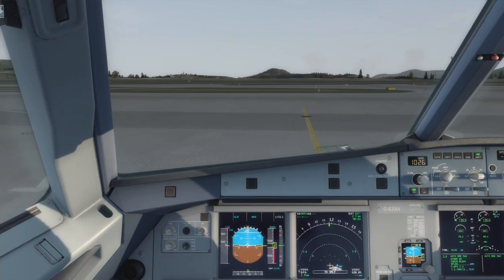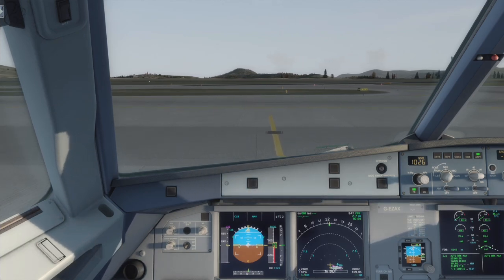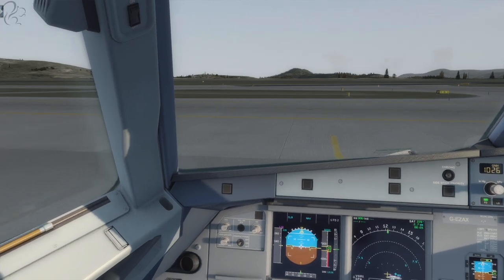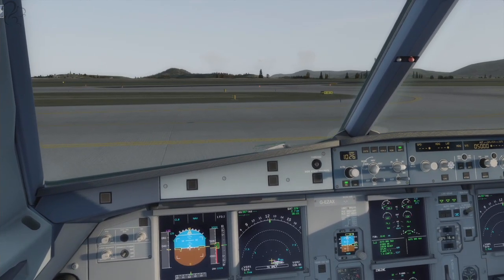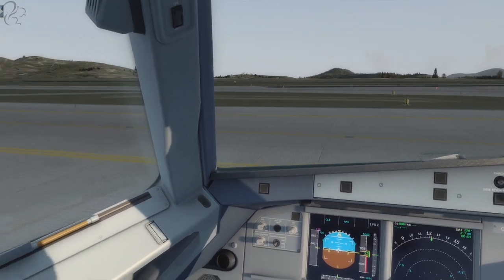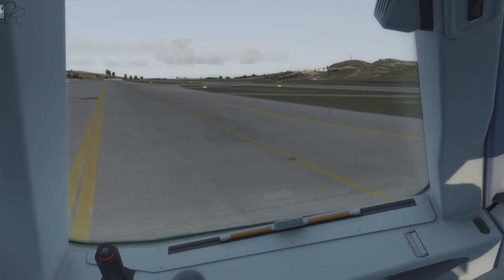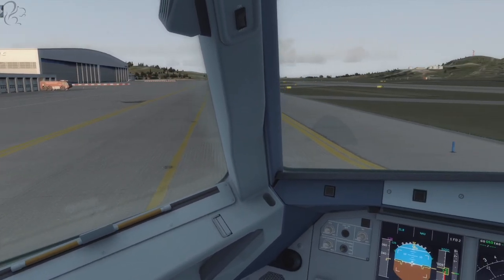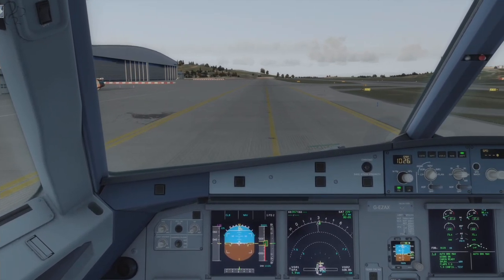If you want to know what mods I'm using and what products I have installed, have a look in my mod spreadsheet. There is a P3D tab and in there you're going to find things like Orbex scenery, Rex Soft Clouds, all this kind of thing — all the things I install on top of P3D. P3D and FSX don't look anything like this by default. You have to spend quite a bit of money, time, and effort tweaking it to get it to look this good, and that's part of the reason for the outage.